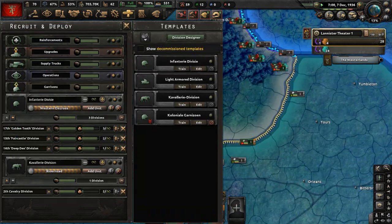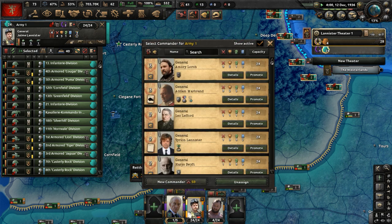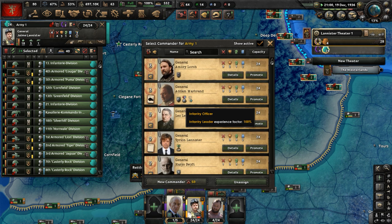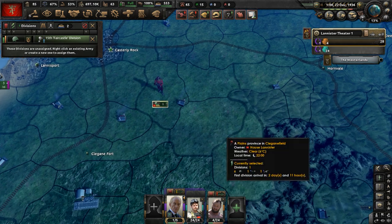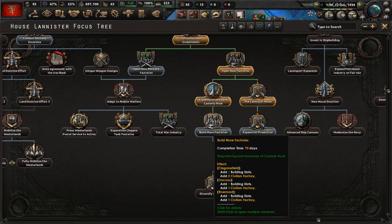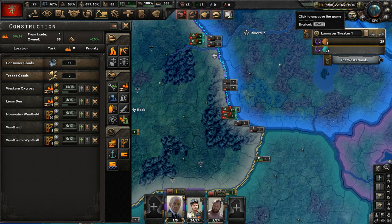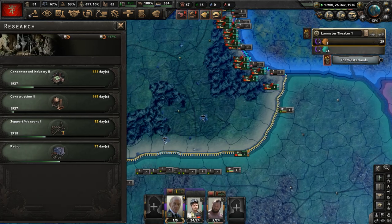I'm thinking of making our armored units their own formation. Looking at our commanders' traits, we'll give it to Adam Marbrand — he's the specialist for it anyway according to the officer corps. The Faircastle division gets sent south. Let's do build more factories to get more civilian factories. We need all the civilian factories we can get, and that also gives us more factories we can use for trade.